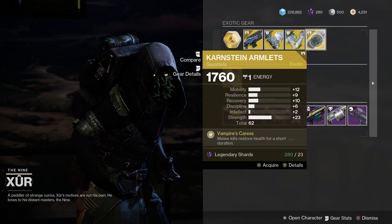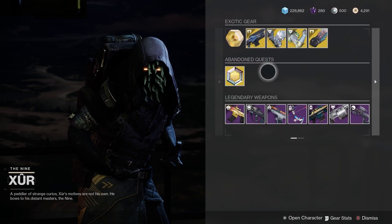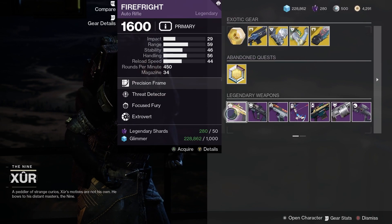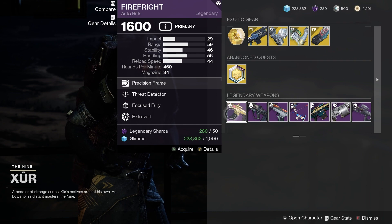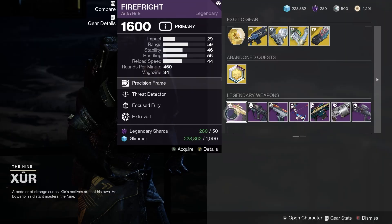For Warlocks we've got the Calmest Armlets - good strength on that, plus 23, 62 roll overall, not bad at all. Next up let's have a look at the legendary weapons - I can spy some decent weapons there already.